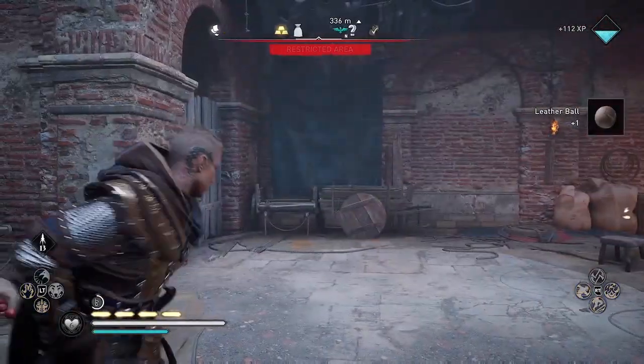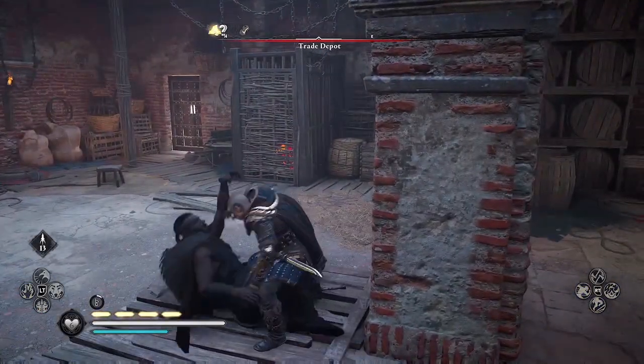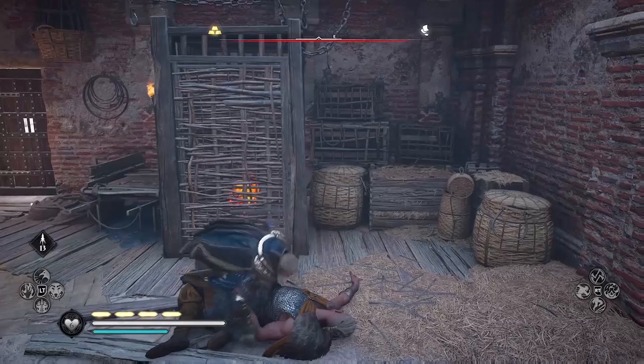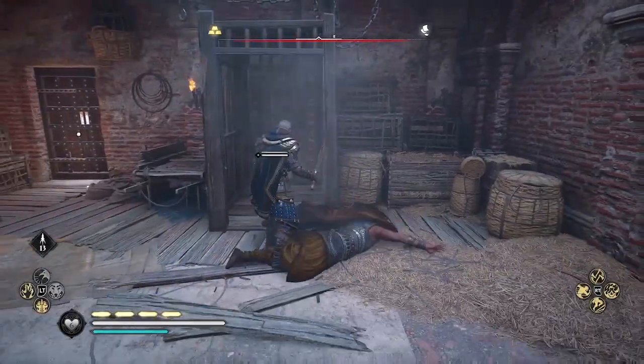So the enemy did respawn, but don't forget to set trap and explode the corpse before you exit the building. Then before you re-enter the building, save your game and then reload. And it should keep repeating.